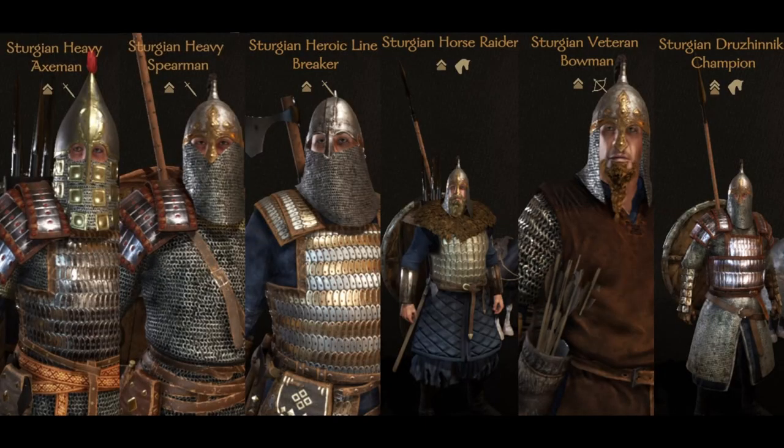The Sturgian units are very heavily armored and some are very deadly in attack. The Sturgian Heavy Linebreaker can kill a unit in one blow, and the Sturgian Drushnik Champion is a very dangerous cavalry unit with heavy armor and a long lance that can be couched, making them excellent in a charge. The Sturgian Heavy Axemen is also an excellent infantry unit with throwing weapons and an axe as their main melee weapon.